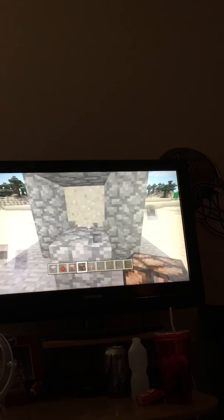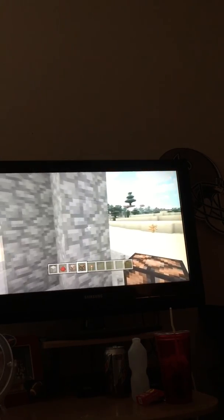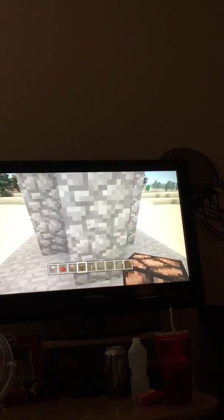Look at this — break it. See how awesome that is? This is a cobblestone generator without it going into any source of lava. It's pretty much like a special cobblestone generator, and I learned it from a YouTube fellow.